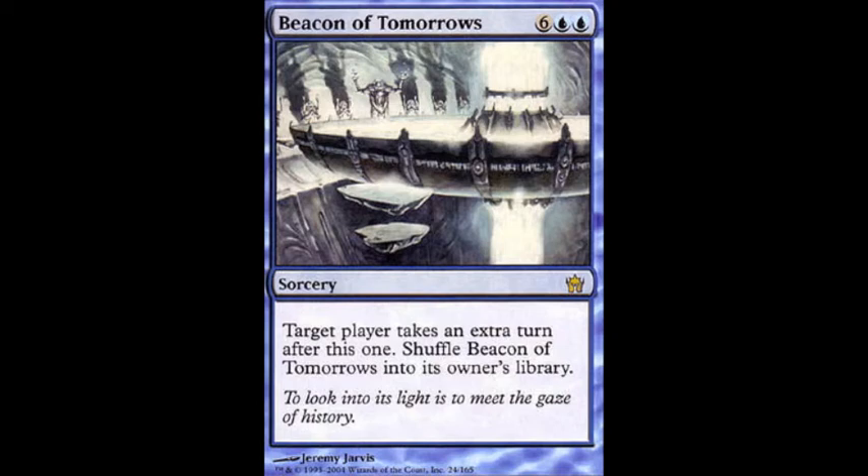In terms of function, Beacon of Tomorrows is a bit expensive — it's 6 and 2 blue, so 8 mana for an extra turn, when you have Time Warp, which is 3 and 2 blue for the same sort of effect. Obviously it's not reusable. That's kind of the big debate with Beacon of Tomorrows: it costs more mana, but it shuffles back into your deck for reuse.